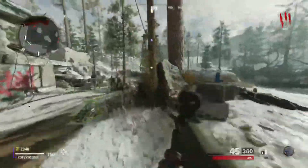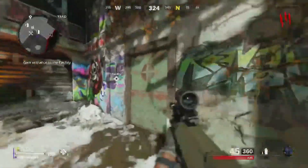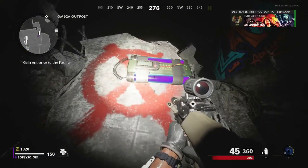We're going to be going underneath the map — the glitch you've all been waiting for, besides the god mode one. You want to make it to round three and have 2,250 points. Then you want to open up the next three doors.